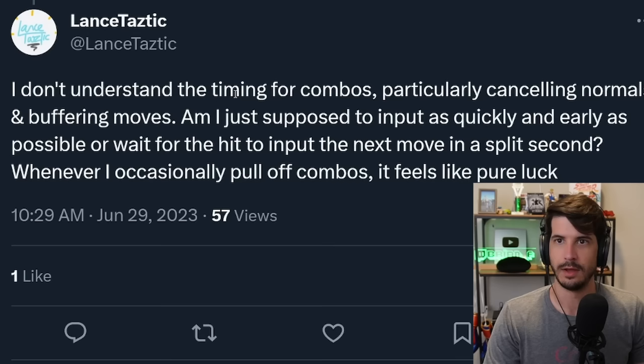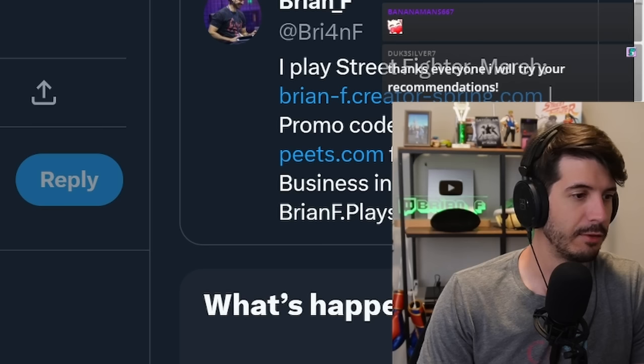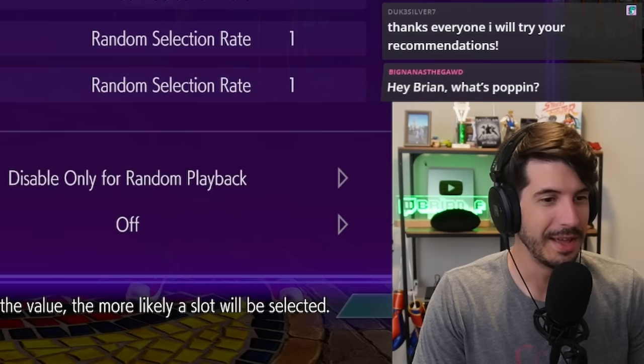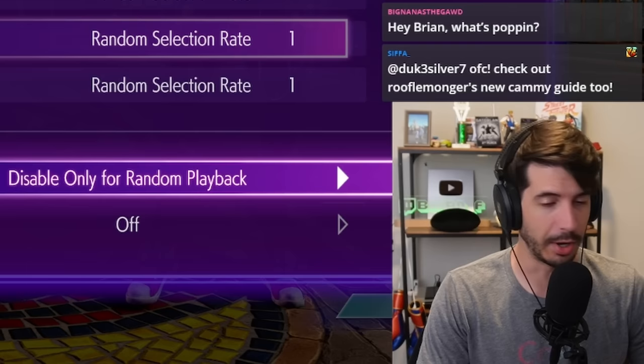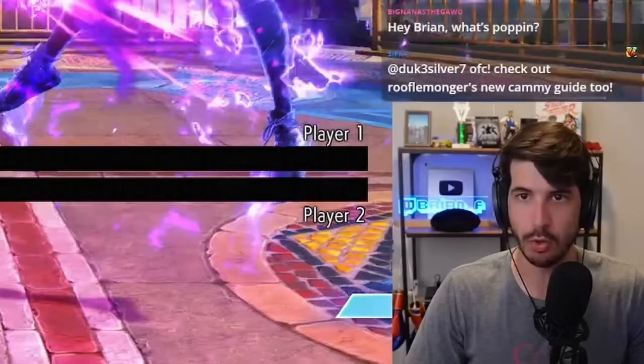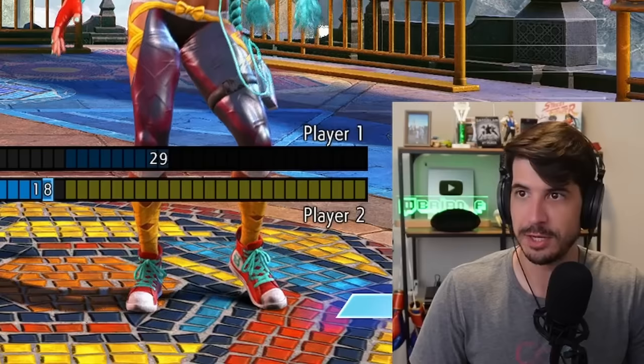Lance Tastic asks: I don't understand the timing for combos, particularly canceling normals and buffering moves. Am I supposed to input it as quickly and early as possible, or wait for the hit? Whenever I pull off combos it feels like pure luck. I have a video on my channel called 'What Are Combos and How to Perform Them' that goes over all the building blocks — I did it for Street Fighter 5 but it applies 100% to Street Fighter 6. The main thing you're asking about is special cancels — how do you cancel a normal into a special move.